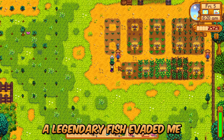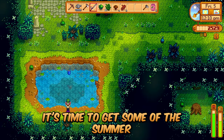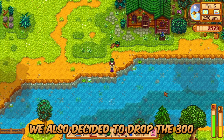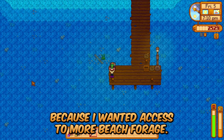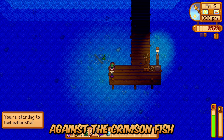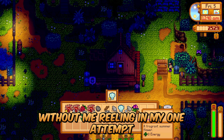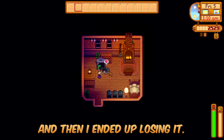A legendary fish evaded me multiple times today. Stardew Valley 1.6, Perfection in a Minute, Summer Day 5 — time to get some summer fish we don't have yet. The Wood Skip is the whole reason we're in the Secret Forest. We also dropped 300 wood to open the bridge to the east part of the beach, partly for more beach forage and partly to test my skills against a legendary fish. Four failed attempts against the Crimson Fish, and one Super Cucumber that was tougher than the Crimson Fish managed to get off my line. My one close attempt was half a second away before I lost it.